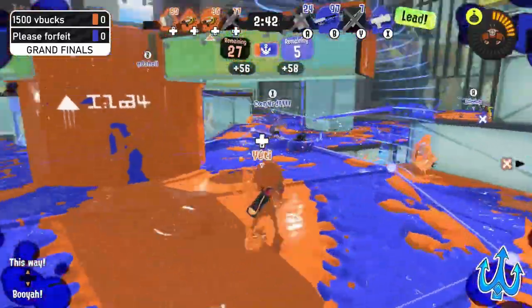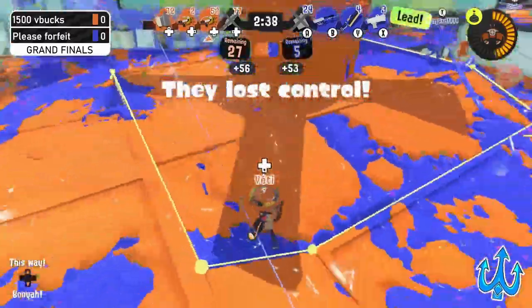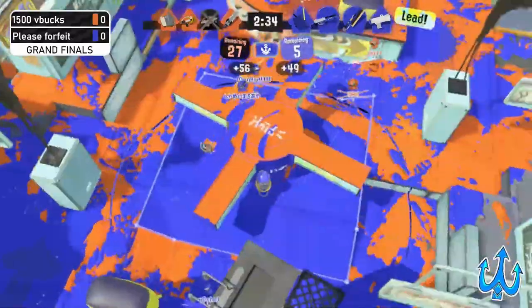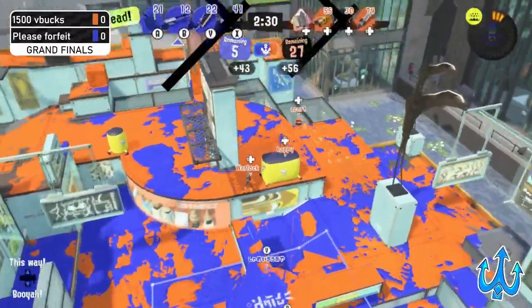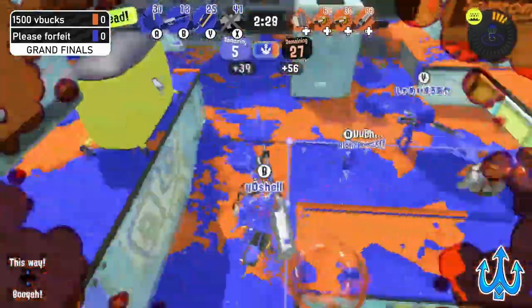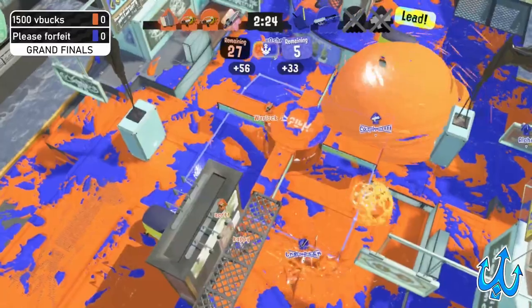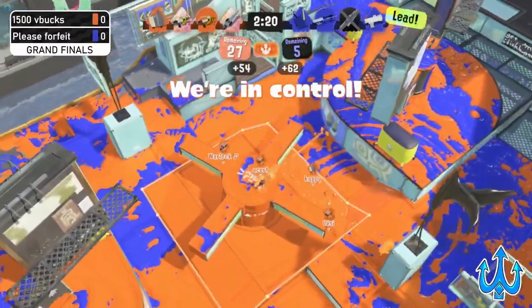Please Forfeit is back in the running in terms of taking down points, but they are still two down. 1500 V Bucks has had a penalty applied to them, but we've seen them push from 0 to 70 — we can certainly see them push from 0 to 56 if they play their cards right. But right now this stronghold from Please Forfeit looks like it's going to start convincing.